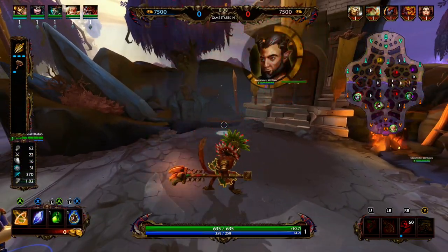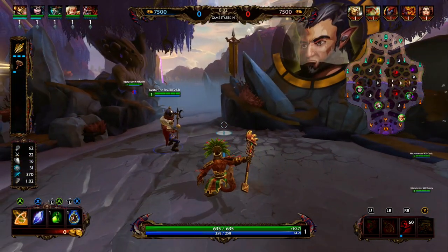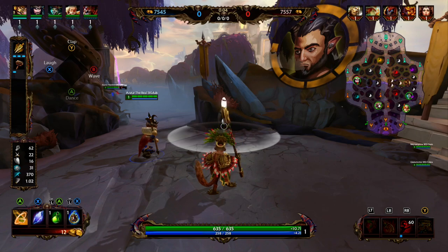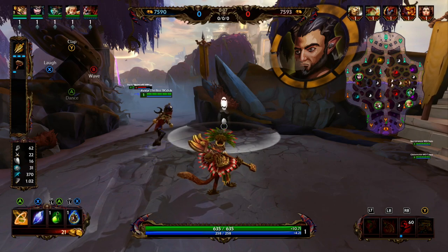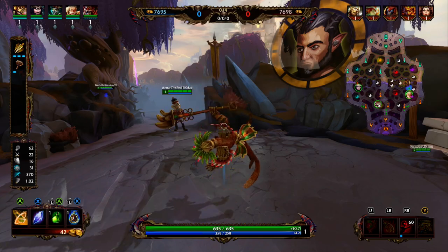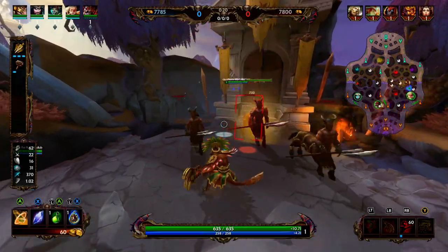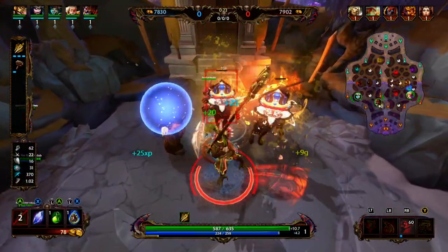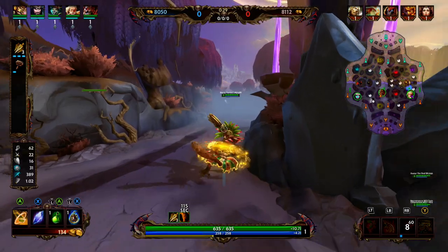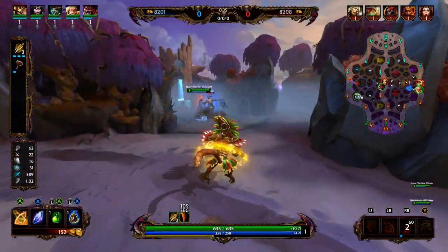Hun Batz's one is Somersault — he's going to jump in the air and land down, dealing damage and slowing enemies. As you level up this ability the slow increases from 20 to 40 percent and lasts two seconds. His two is Overhand Smash — he smashes his staff onto the ground in a cone dealing damage. His three has him throw his monkey in a line attack that pounces on enemy targets dealing damage on each pounce. Enemy gods can only be hit once but jungle camps can be hit multiple times. Pressing three again teleports Hun Batz to the next target and the monkey bounces four times.